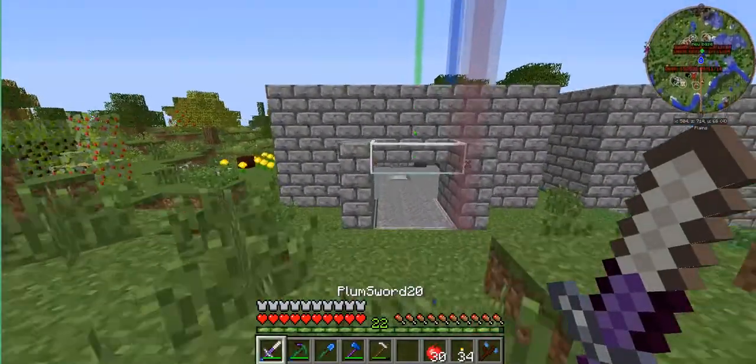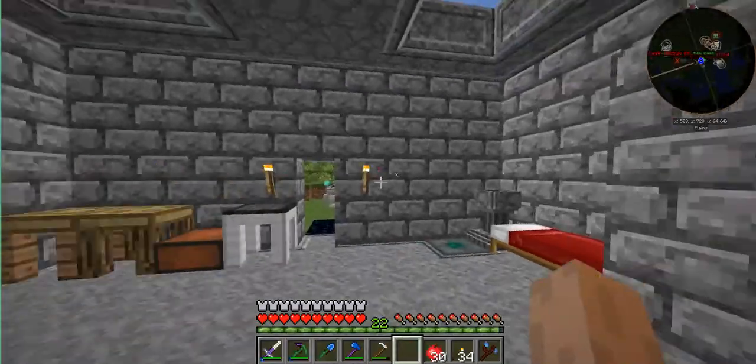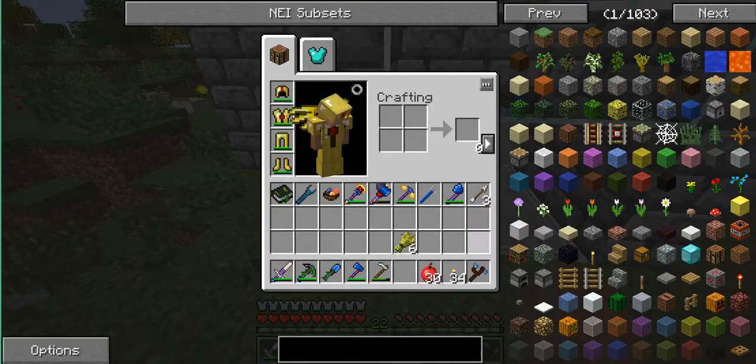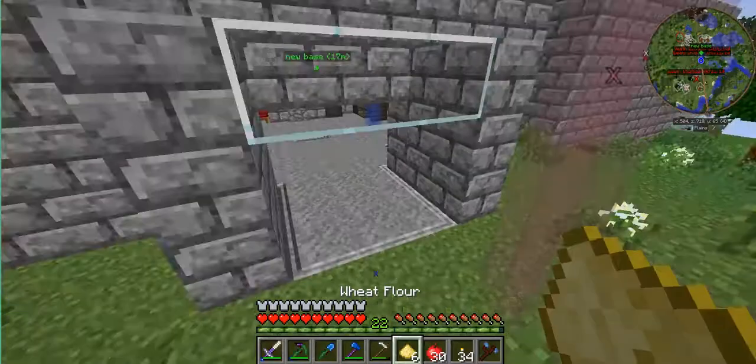Hello everyone, welcome to episode 30 of our VW Let's Play series. I've got something pretty good for you guys this episode. That is this farm. I just want to show you what you can do — if you get this wheat, you can put it on a crafting bench to turn it into wheat flour from Natura.